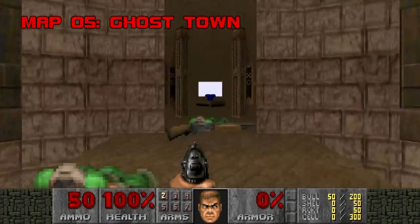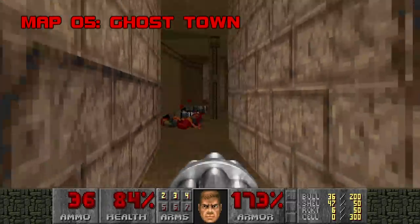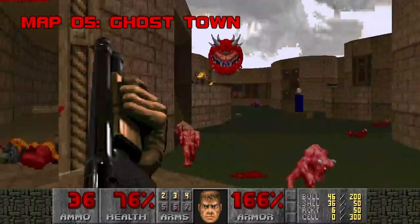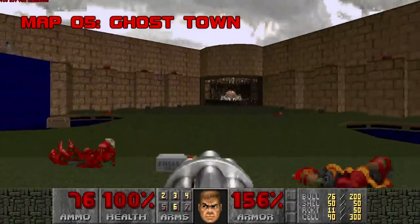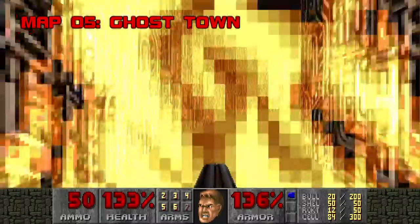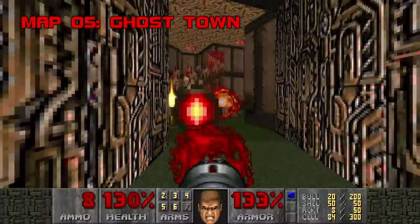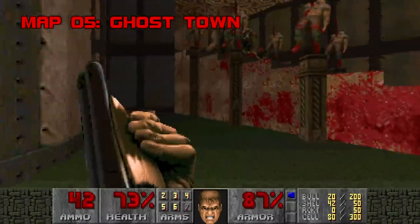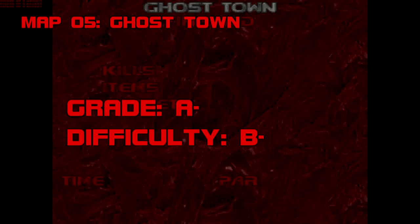Map 5: Ghost Town. This map is pure rock and roll — short, fast, and angry, filled halfway with chaingunners and topped off with archviles, barons, and revenants. If you can decipher the method to its madness, you won't have an unduly difficult time, but there are hair-raising moments, like a room that springs a spider demon and two waves of perched chaingunners, and a wicked ending room with two archviles. This gets an A-, difficulty B-; it'd be much harder without the Megasphere.